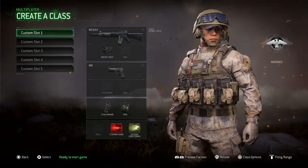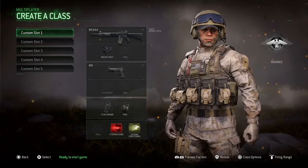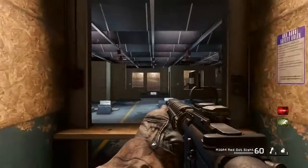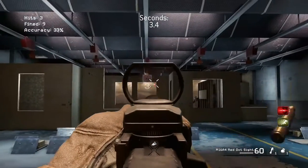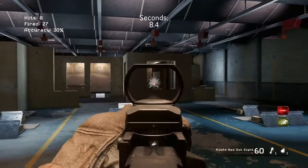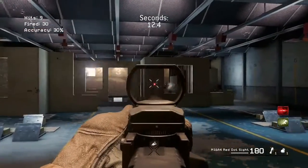What up guys, back with another video. This video is going to be about a new thing they added to Modern Warfare Remastered — it's a shooting range, just like Advanced Warfare had. When you're in your class, if you click on options, it'll take you straight into the shooting range and let you shoot around with that class you have set up.